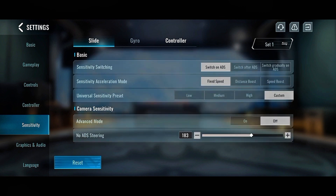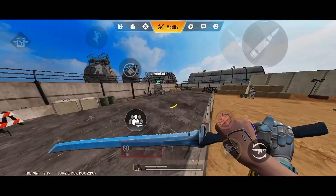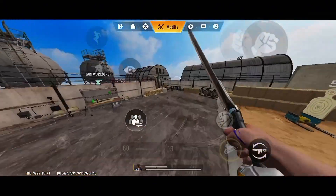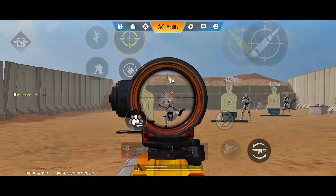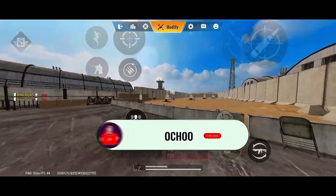One thing about Blood Strike is sensitivity and your weapon loadout. If you have a good sensitivity, your weapon will not go up whenever you are using it - it will be stable for you to knock down an enemy and do what you need to do.